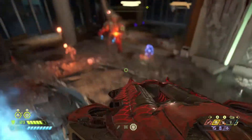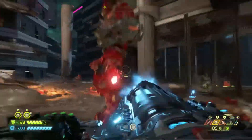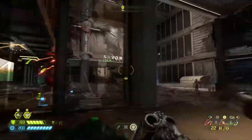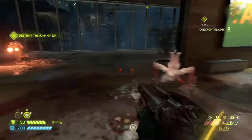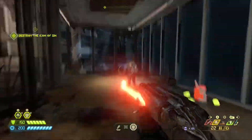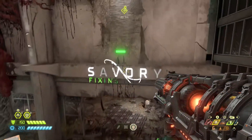His ground attack doesn't really do much there. Another good technique is to meat hook toward him and then try to jump over him — that's also a good way to handle him. If you use that strategy and you understand how the buff totem trigger works, this fight is significantly easier.